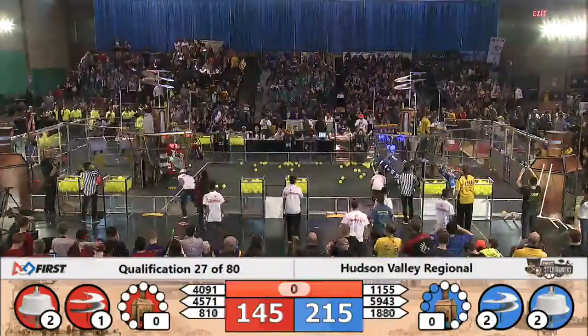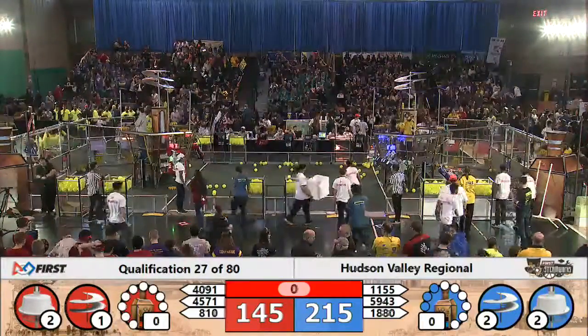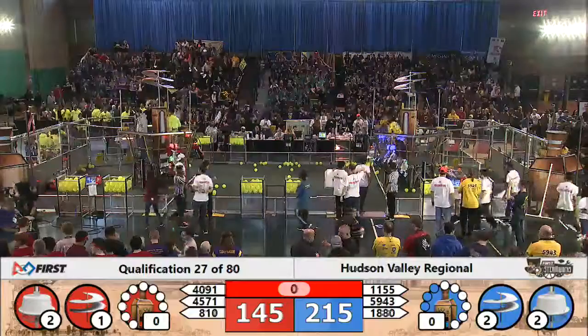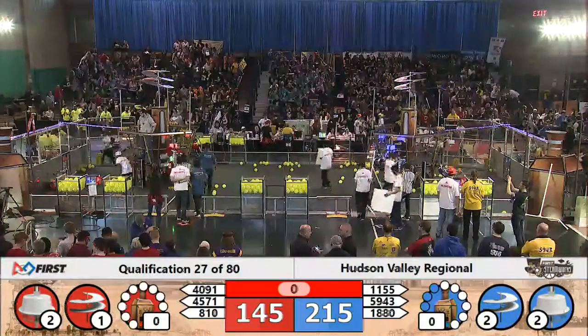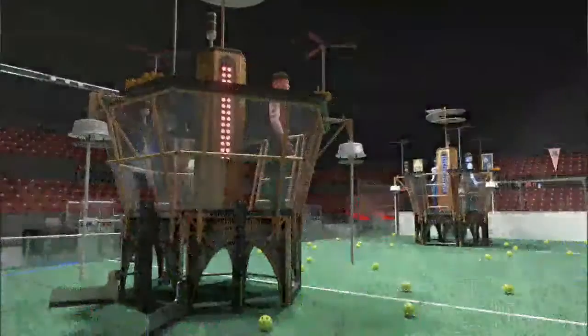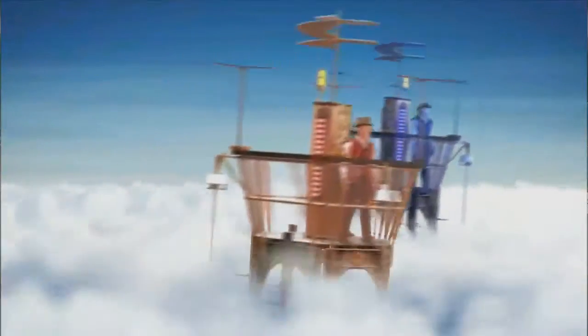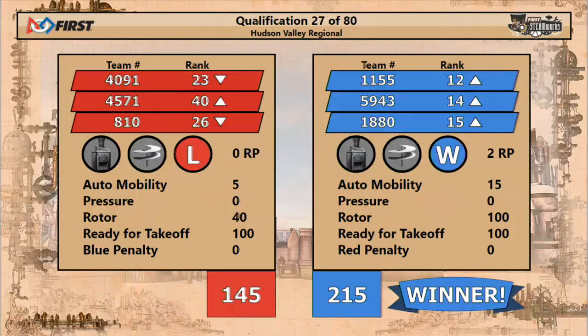And that will conclude qualification match 27 here at the Hudson Valley Regional. Two lights on red, two lights on blue. Scores are up — the Blue Alliance takes the victory! Score of 215 for Blue, 145 for Red. All three robots on the Blue Alliance moving up in the ranking, getting closer to that top eight spot.